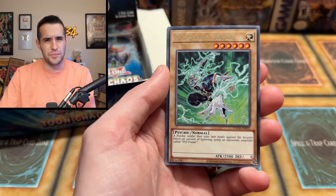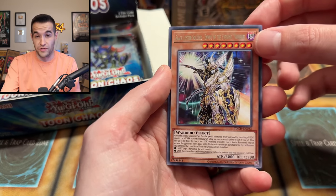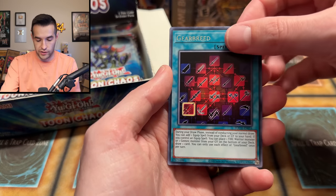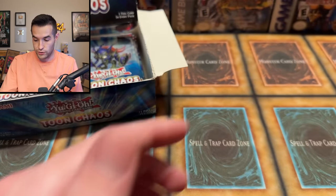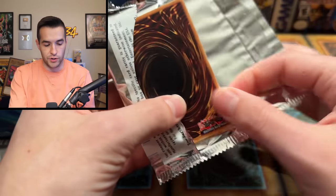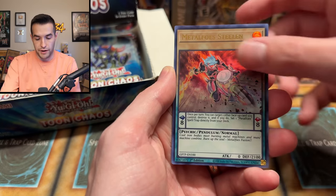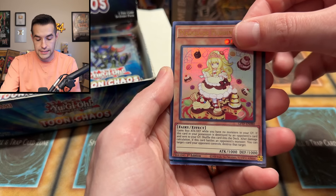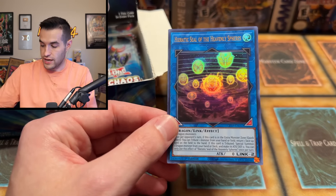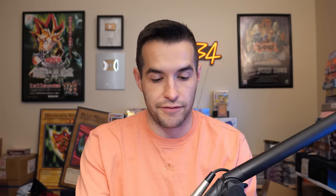Envoy of the End. Have we pulled any Pot of Desires yet? I don't think we have. Driver, that's another good rare in here. We have Black Luster Soldier Envoy of the Evening Twilight, and Yardbreaker. Should be three Ultras in here — if you get a Collector Rare in Toon Chaos, I think they replaced one Ultra, so you could get two Ultras plus a Collector Rare. Cosmojo, Metapholes, Madolche Puddingcess, and Hieratic Seal of the Heavenly Spheres — I think it's not that expensive these days. Many packs left.